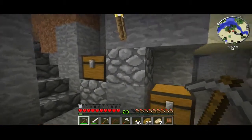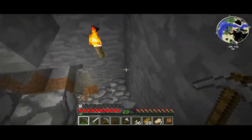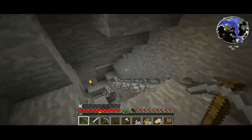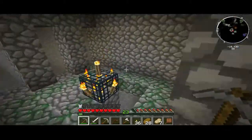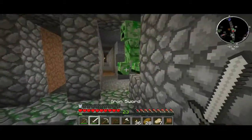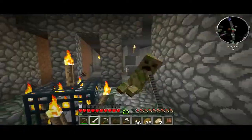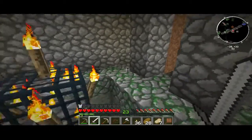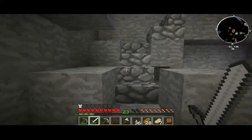You might wonder how I got steel so early in the game. Well, it just so happens I was coming down making a mineshaft, and what to my wondering eyes should appear — a small dungeon, or a spawner, was right there. In the chest it had exactly four steel, so immediately I took advantage of that.